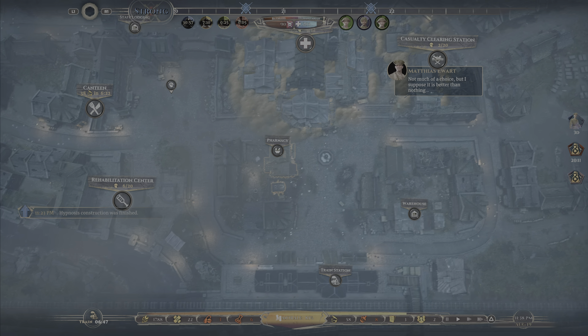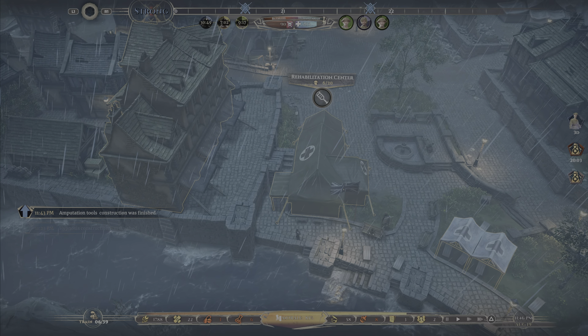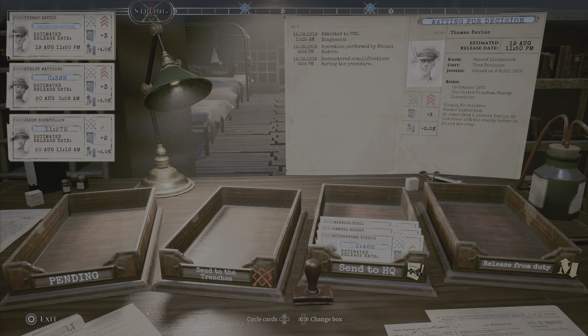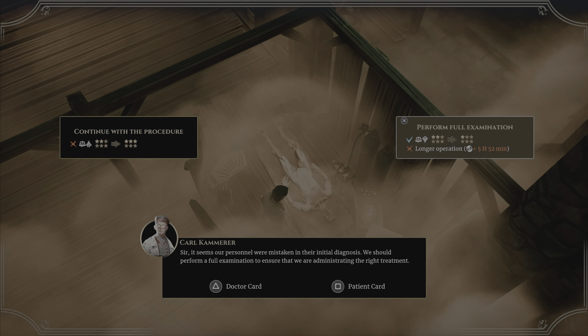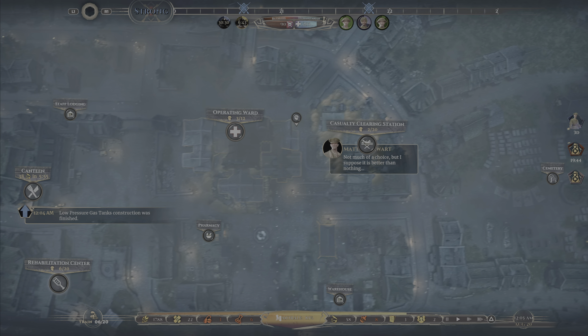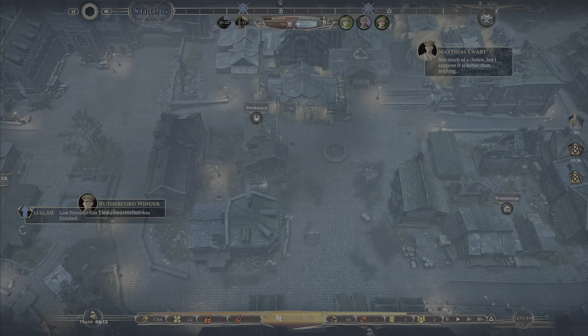New nurse incoming. We've finished constructing the hypnosis and amputation tools. A few patients waiting for a decision. We have a complication to deal with — we'll do the full exam, though it's going to wear out that doctor. Low-pressure gas tanks are done. We're 30 minutes away from finishing the trauma ward — let's assign an extra engineer onto that.